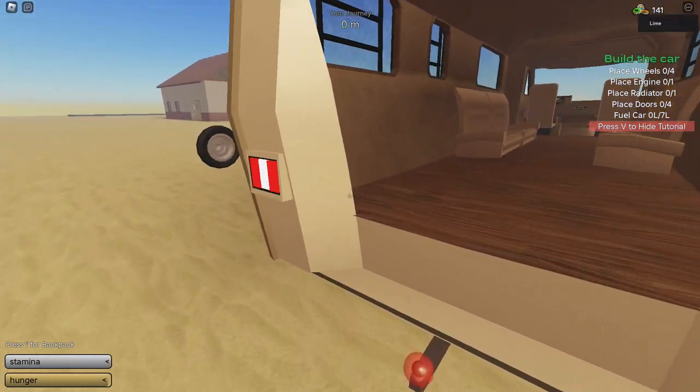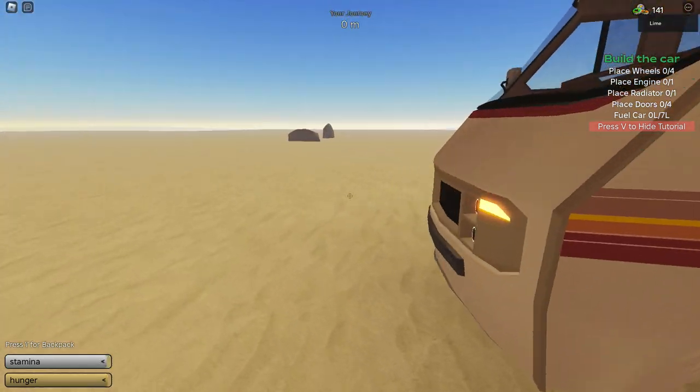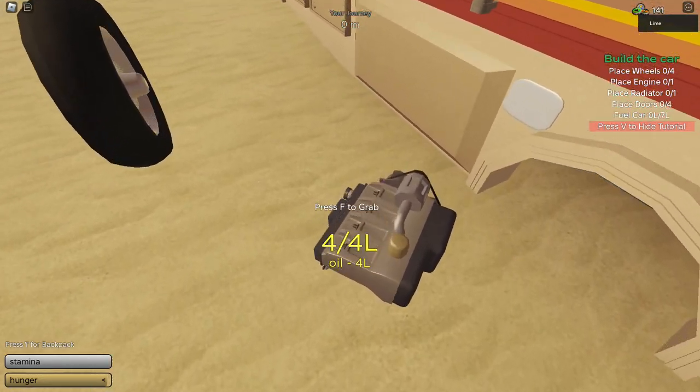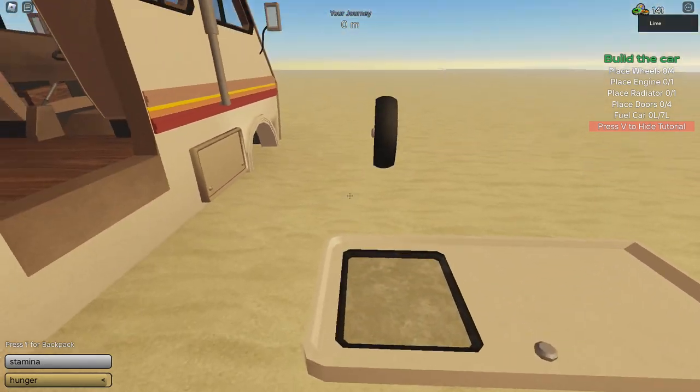We gotta find out where the engine slots in. I really hate when I have to do this. Where's the engine? We're gonna have to find the slot for the engine. It comes with 40 meters and 555 liters.